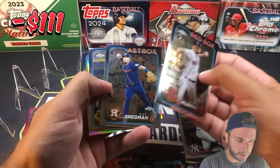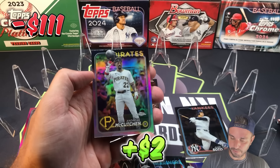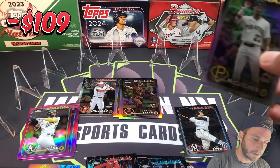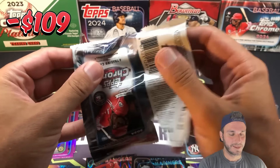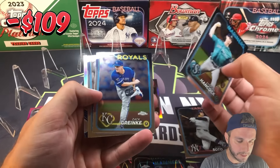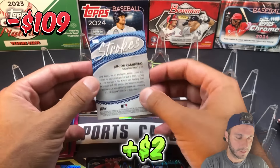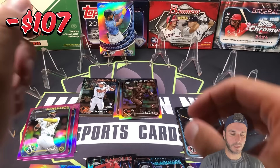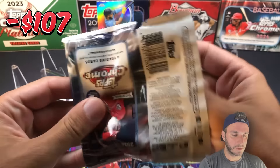Chris Murphy, Alex Bregman, Yandy Diaz, and Andrew McCutchen refractor — I think I've pulled that one before, so the second Andrew McCutchen refractor. We got nothing really standout yet; I think maybe the luck has gone dry. Emerson Hancock, Zach Greinke, Jacob deGrom, and Junior Caminero Strokes insert — I have not pulled that one yet. Those cards look really nice — look at that shine on that card, as long as you're in the right lighting.